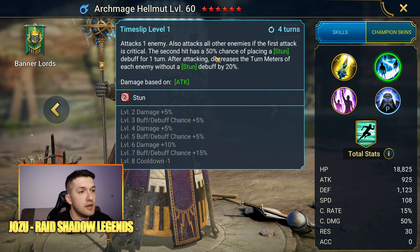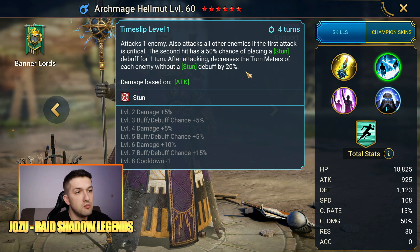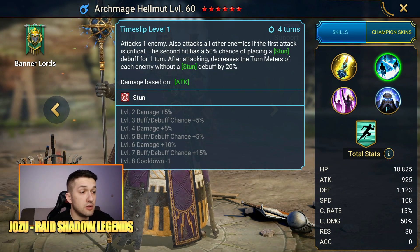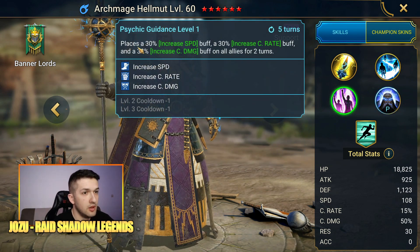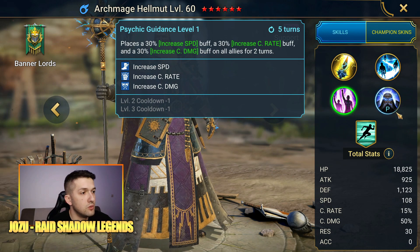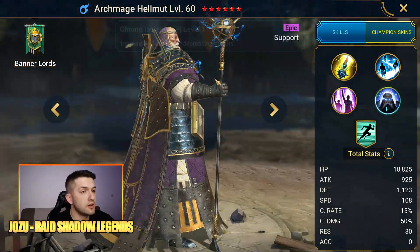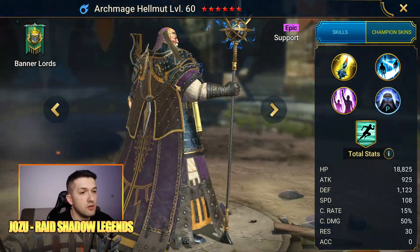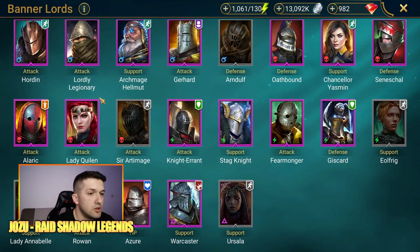His A2 attacks one enemy, and also attacks all other enemies if the first attack is critical; the second hit has a 50–75% chance of placing a stun debuff for one turn, then decreases the turn meters of all enemies without the stun debuff by 20%. You can build him at 70% crit since he places a 30% increase speed, increase crit rate, and increase crit damage buff on all allies for two turns. His passive makes him immune to turn meter decreasing effects — an amazing kit that earns him a top 10 spot.